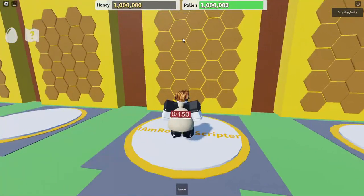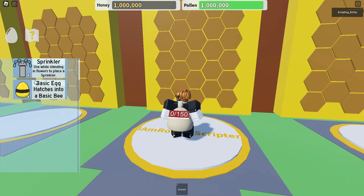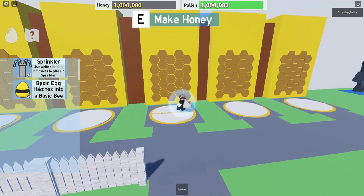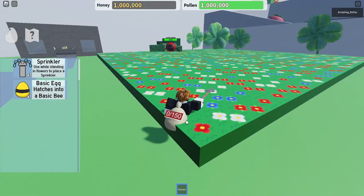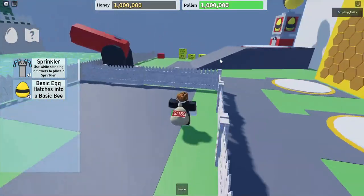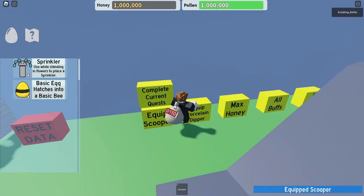Something doesn't look quite right. I think I need to check the description. I don't think it even works to get the egg — I think this game is broken. Let's try and rejoin, maybe that will fix it. Yeah, it looks like the game is broken. I can't do anything — I can't even hatch an egg. Does collecting even work? Yeah, it does, but I can't hatch anything because it's broken. There are some boxes here — let's try to complete current quests.